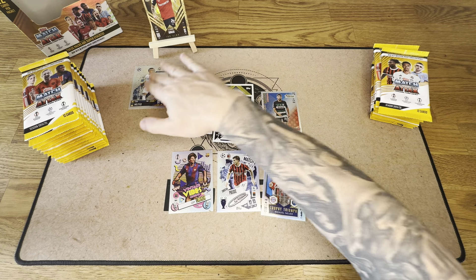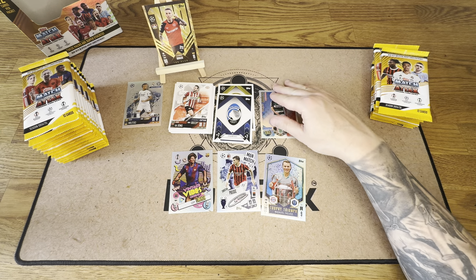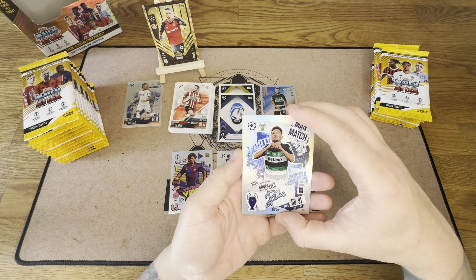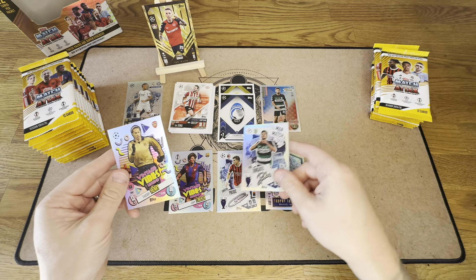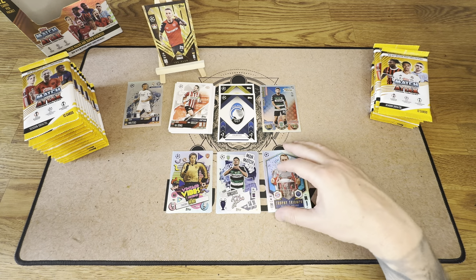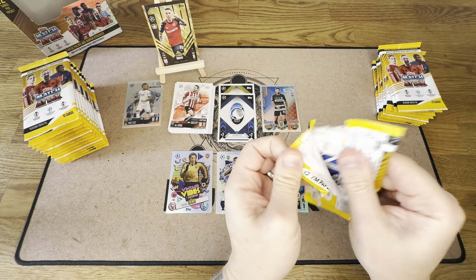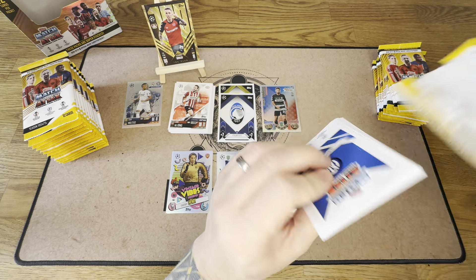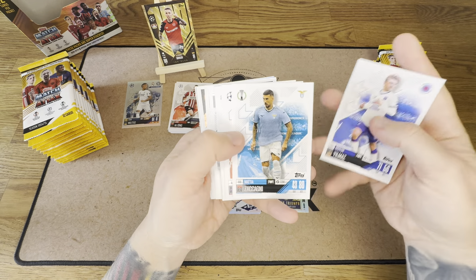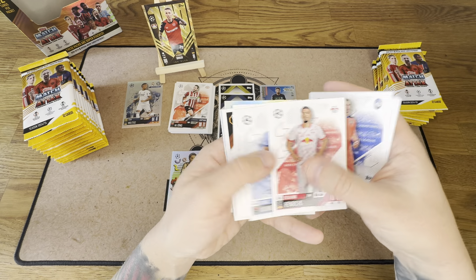Let's make some room for our 100 Club. Very professional — there he is, you can sneak in on the top there. Man of the Match — Con Clavis. And Thierry Henry for the Vintage Vibes. We're going to start seeing a lot more duplications at this stage of the box opening. It's always nice to open them though — I'm going to be taking them all to card shows. If anyone wants to swap like for like, we can swap one for one, any card.